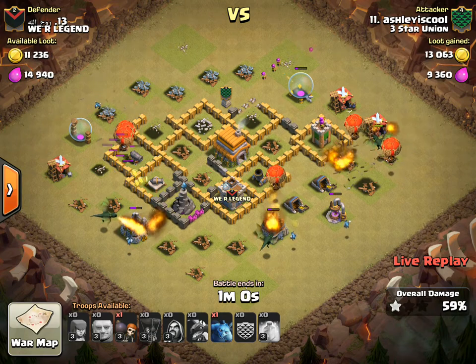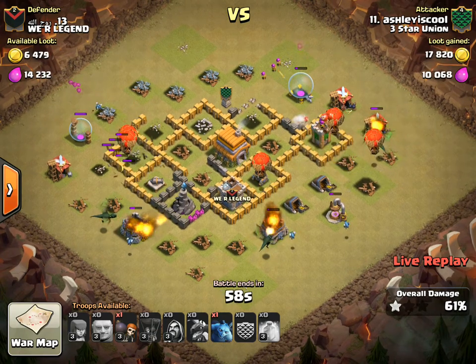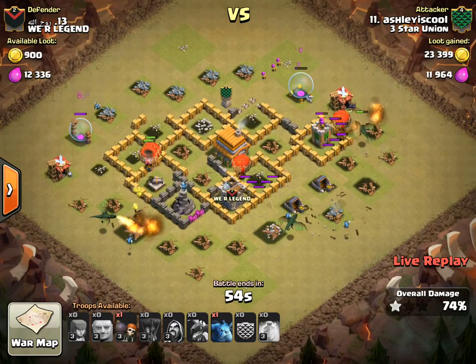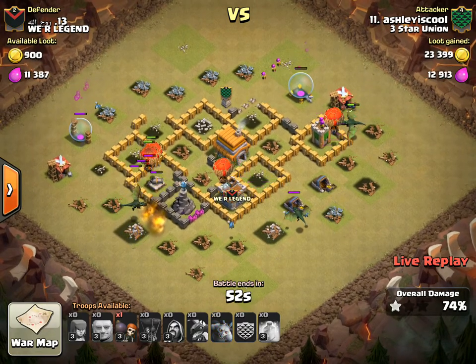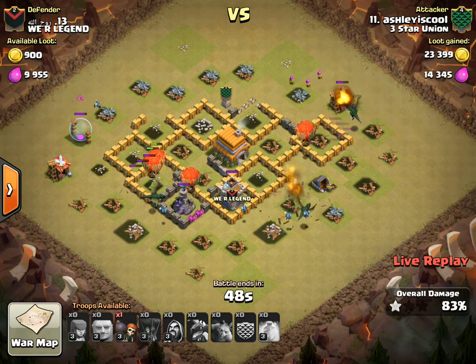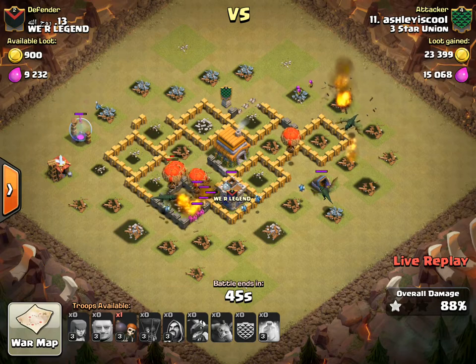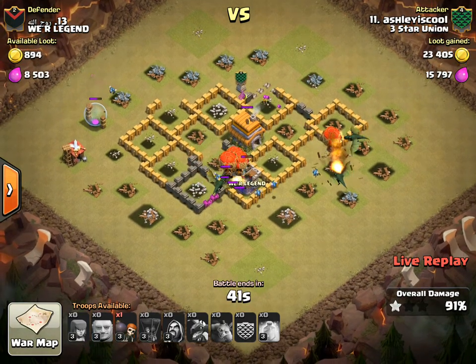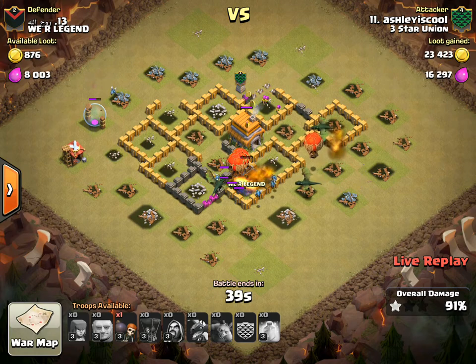Awesome job to Ashley — a little bit close there. Maybe come in from the bottom to make sure that air defense goes down, but she had enough juice to get the job done and those hogs definitely helped. Town hall will go down, then just a few more buildings left. We'll wait for this one to run out and then see who the next attack will be.